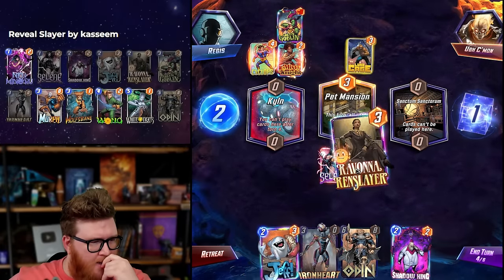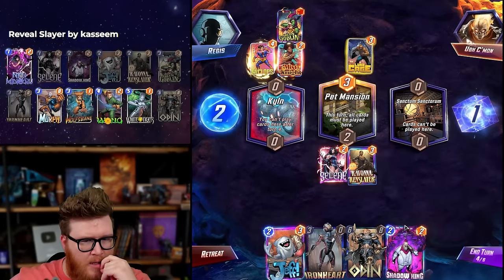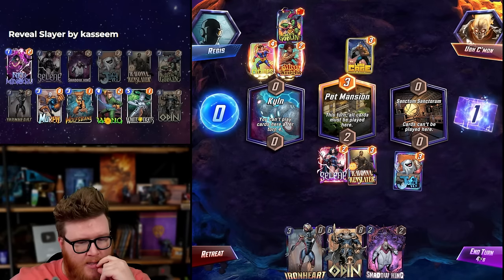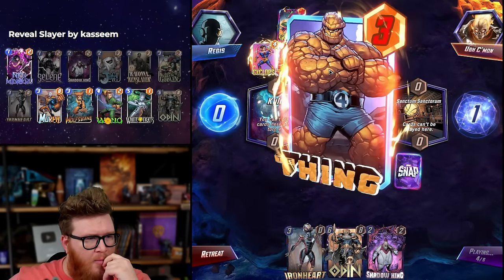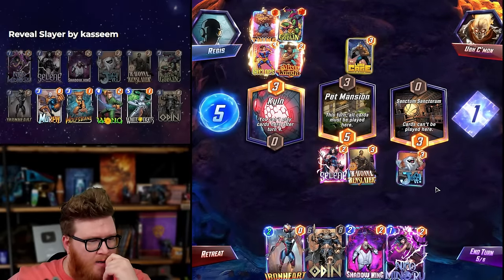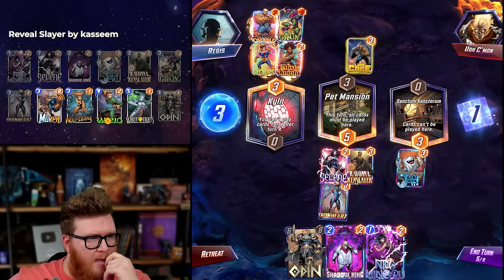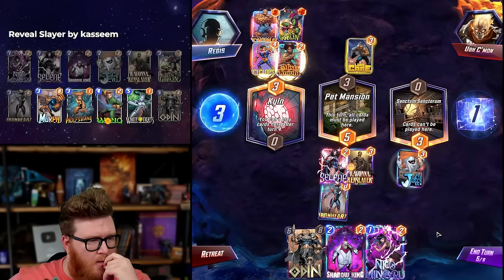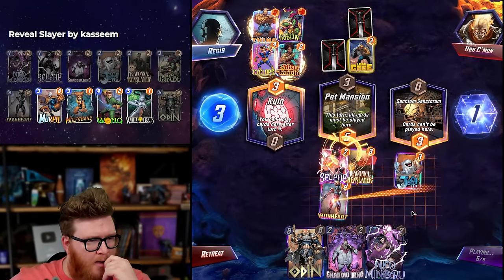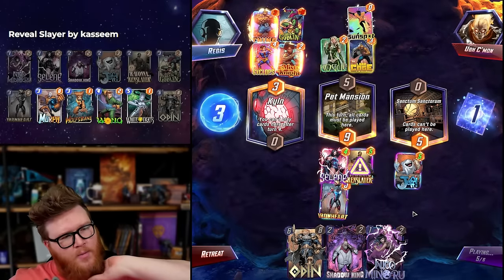It doesn't feel right to play a card into that — it sort of feels right to show a Jeff here in some ways, but at the same time spending energy on a Jeff is risky. I also like the idea that I can move Jeff over there later. They've only got three and I'm going to buff this Jeff with Ironheart. I'm going to have five power — a Misty Knight could kind of mess with that. Ravonna doesn't matter to me, Sunspot doesn't matter to me either.